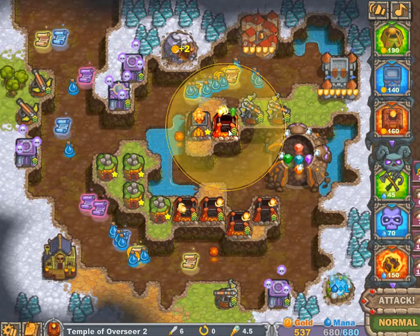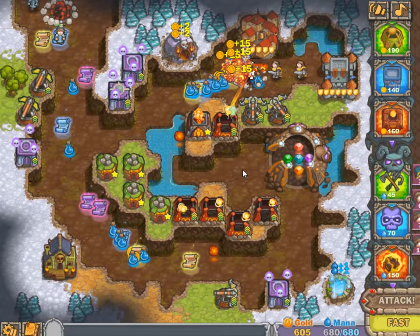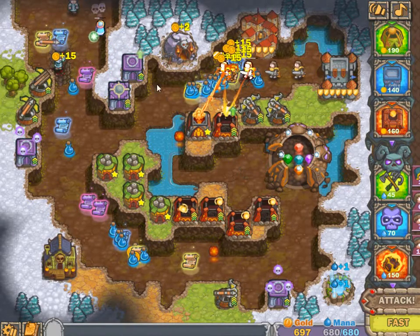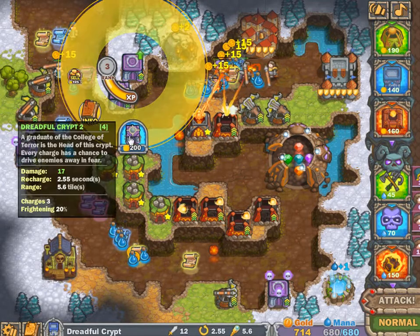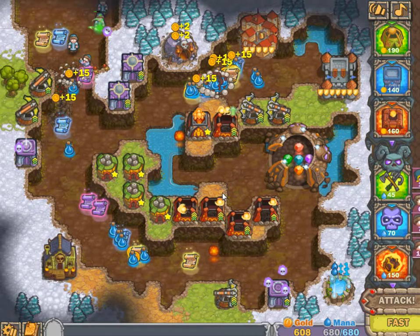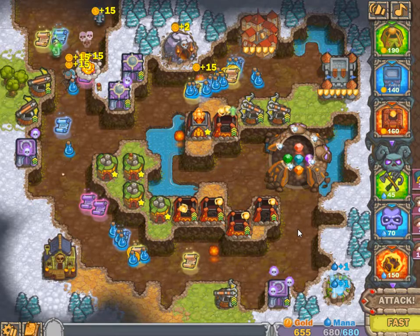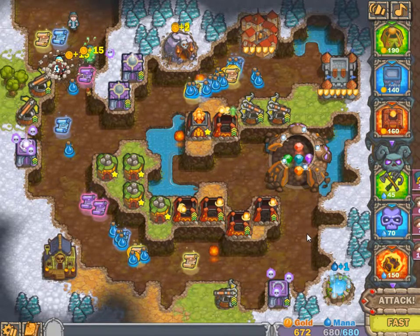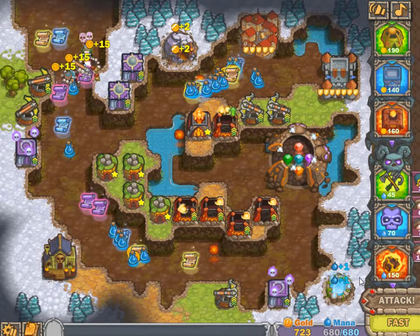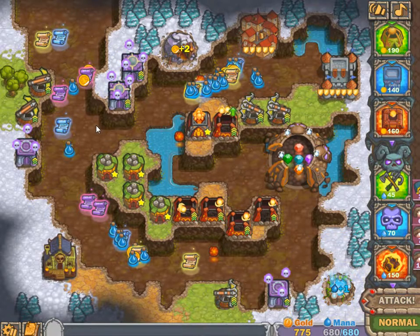This tower right here I am not upgrading because the overseer tower is shooting 2 enemies at the same time. I know Eiffred Tower is stronger but I prefer it to weaken the enemies and have the other Eiffred Tower take them down. The gold is coming in so I can upgrade any tower that wants it. See how the monks are going down — it's just the work of 2 towers right there.